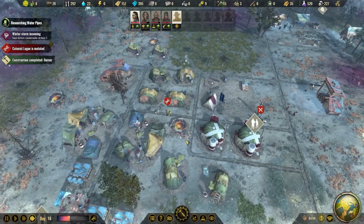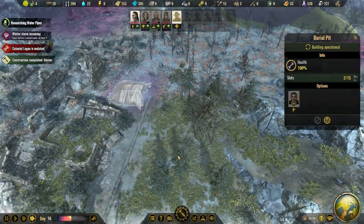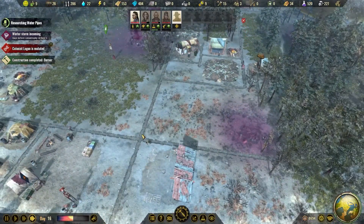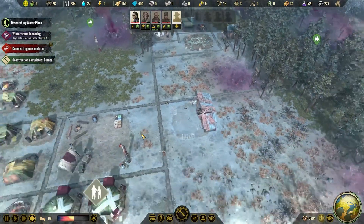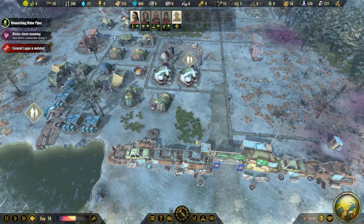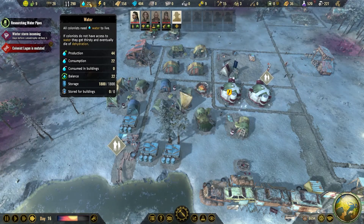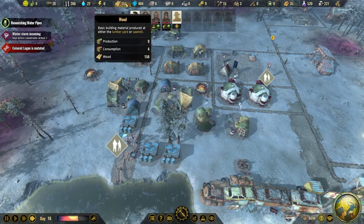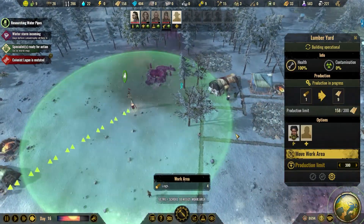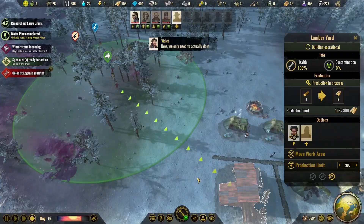We have room for eight more people. We have two dead — I'll remove them for now. We have nine carriers. I'll add them back in case we have a death, which I hope we don't. We have a nice storage of water and wood is okay.